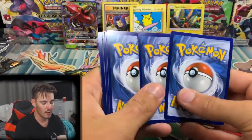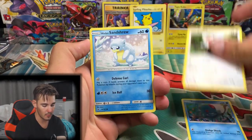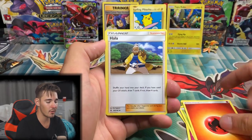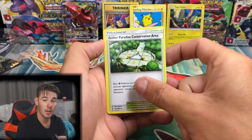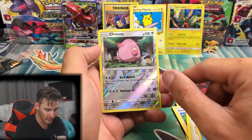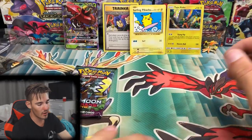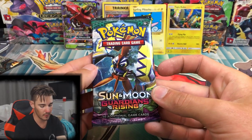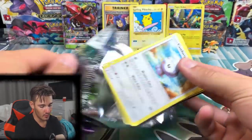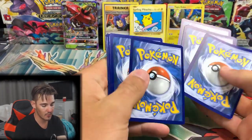There's the code. Let's see what we can get. We have a Tentacool, a Stufful, an Alolan Sandslash, a Cottonee, a Bellsprout, a Fire Energy, a Vanillish, a Chansey Common Reverse Holo with 110 HP, and a Wishiwashi. Where are all my Ultra Rares? Come on, come on, come on — it's all up to you.